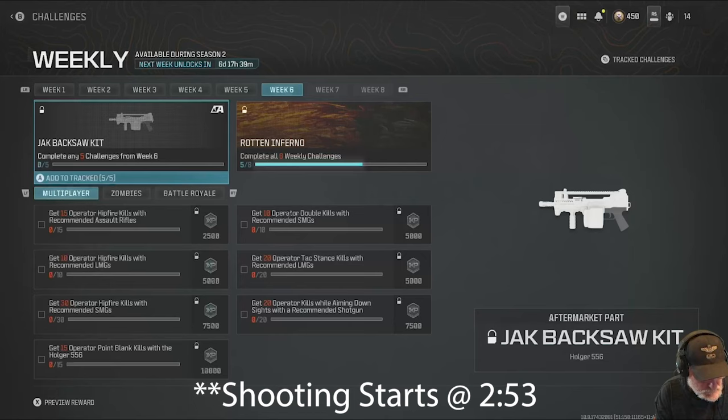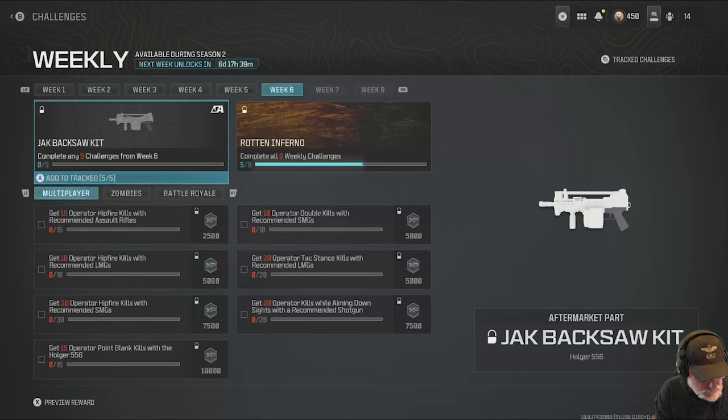My strategy is to combine the AR, LMG, and SMG, and then the shotguns on their own. Key word here is 'recommended.' I've done these challenges where I picked an AR or an LMG and the word 'recommended' had rolled out of view — it wasn't recommended, so all the work didn't count. So the strategy: I'm going to take on the ARs first, and I might as well use the Holger 5.56 because there are two AR challenges. One is specific to the Holger.